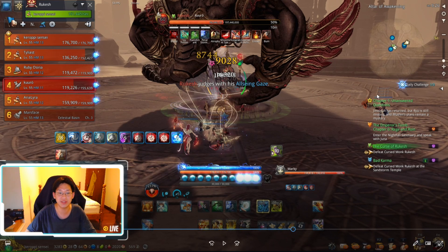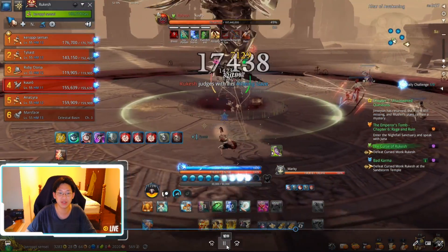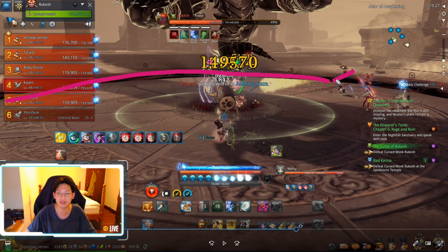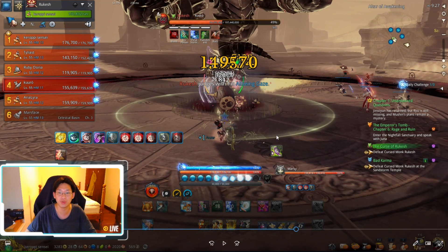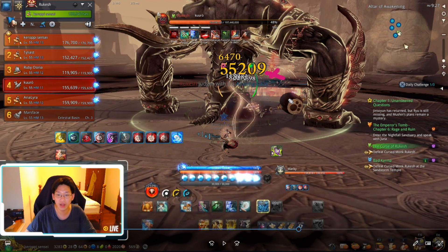Once we get to 50% it's going to say 'Rakesh judges with his all-seeing gaze.' He's going to create a death zone outside — you want to make sure you stay inside the zone. You can see this black wall outside. Anything out here is the death zone. You want to stay within this arena or you will take damage over time. He's going to target the furthest person and there's going to be a circle mark around you.